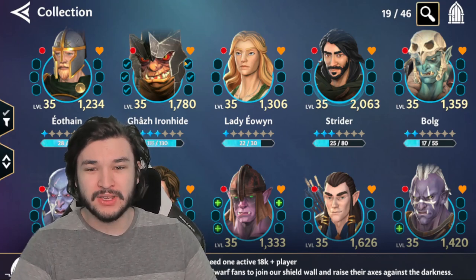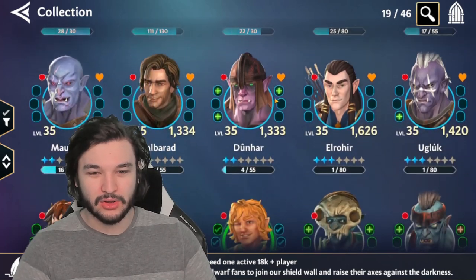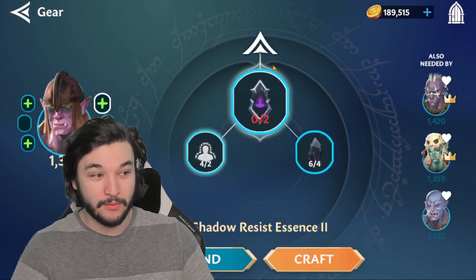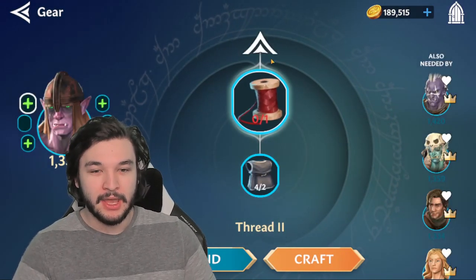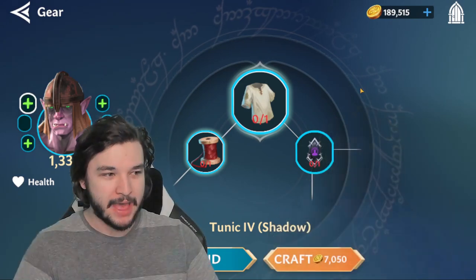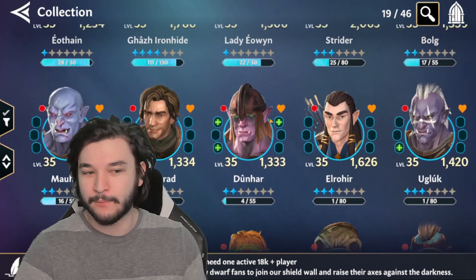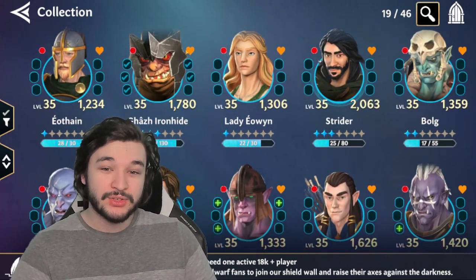Because of this crystal bottleneck, you want to focus on one character. If you go around upgrading certain pieces on every single character — for example, putting a piece into Ugluck or Dunhar — you might only need one or two crystals per piece, but you're spreading resources too thin. It could potentially take three or four weeks to get to the next gear tier. My recommendation is to go all-in and only upgrade pieces on your main damage dealer or tank.